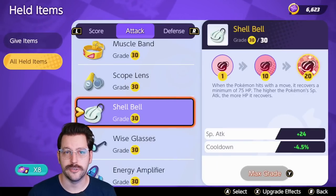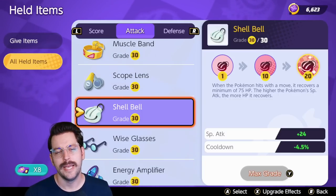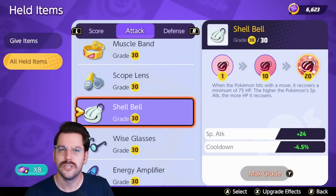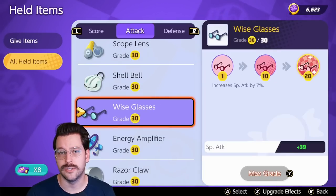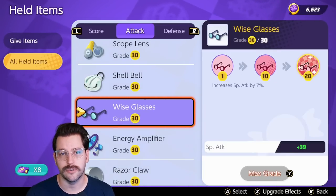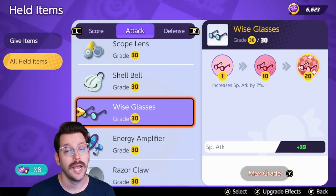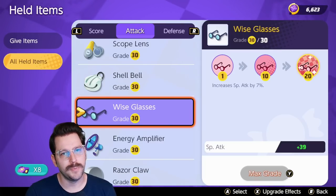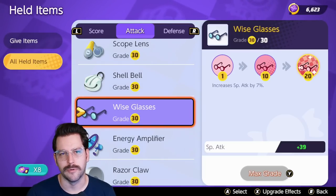Shell Bell is not bad for special attackers — you'll get a little extra special attack and you will heal yourself after you use a move. The unfortunate thing about this item is you can proc it when you're at full HP, so there are times you just aren't taking advantage of it. Wise Glasses increases the special attack of your Pokemon and it's decent for some special attackers. However, Slick Spoon and Choice Specs are definitely better almost all the time — it's because of how damage is calculated inside Pokemon Unite, but just take my word for it.